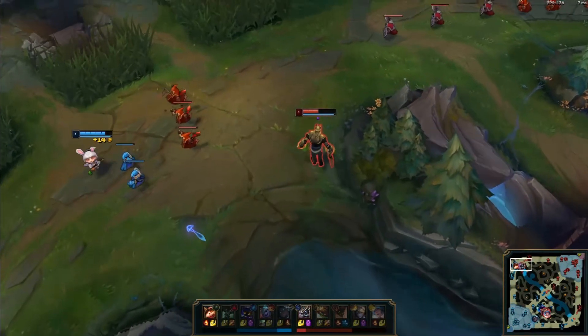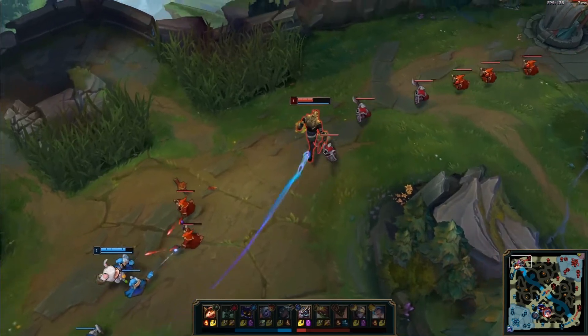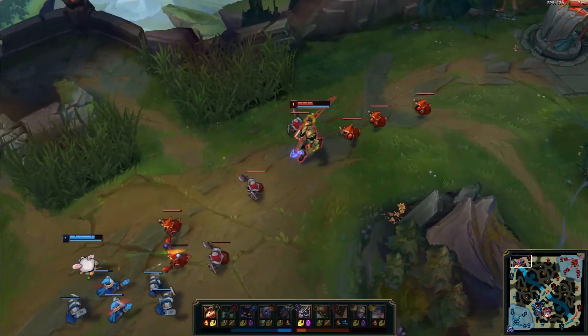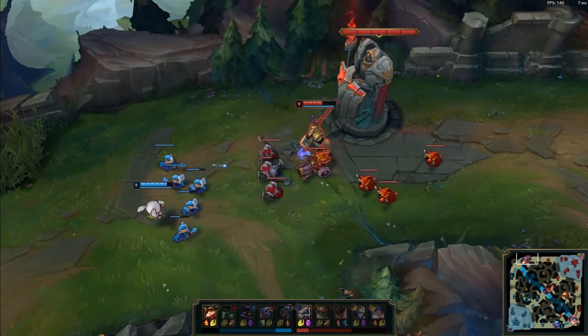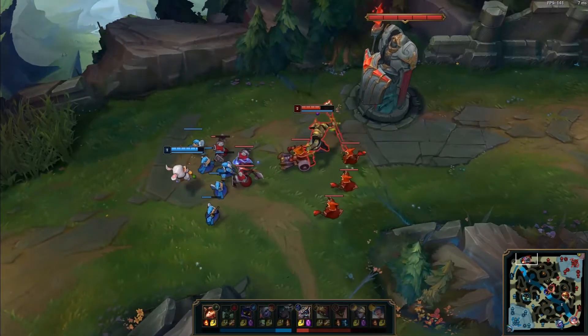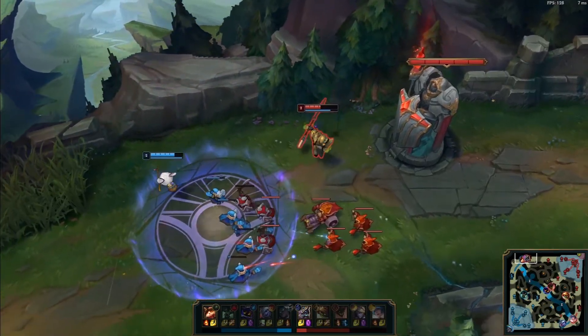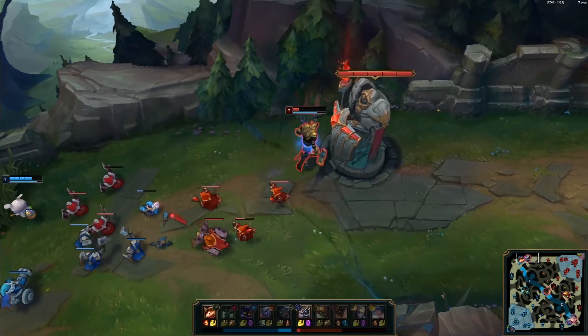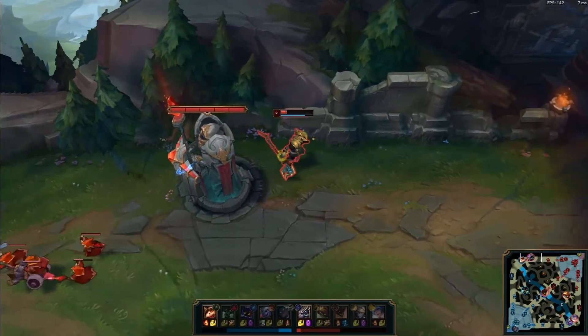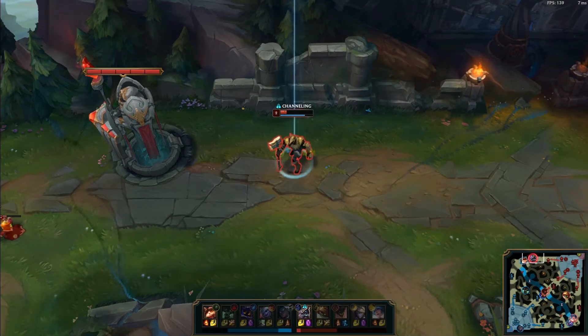Teemo can easily zone you away from the minions by pulling this wave. Luckily, this is Iron, so Teemo pushes the wave for you. Using your E here is also really bad — this wave will be pulled towards your turret. If Teemo attacks you while you're under the tower, you can slow him with W and get a good damage trade. But by using your E, you potentially froze the wave.